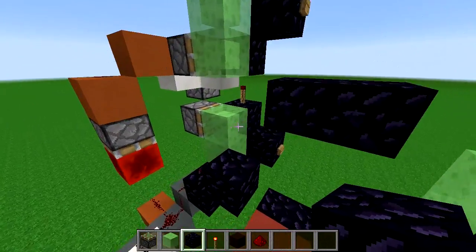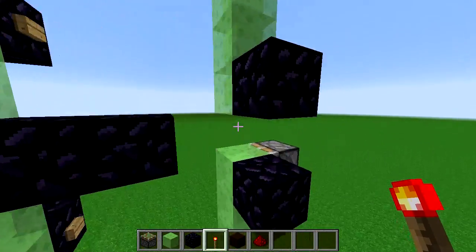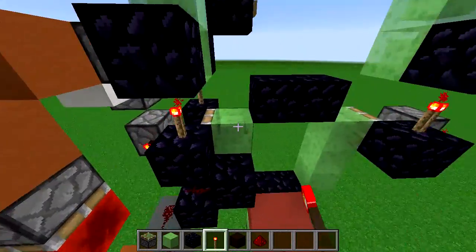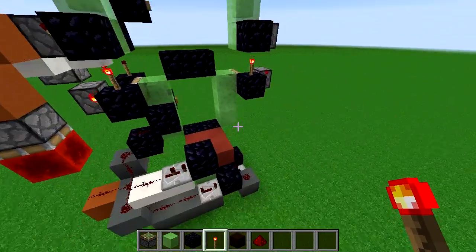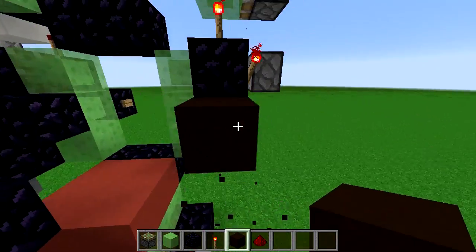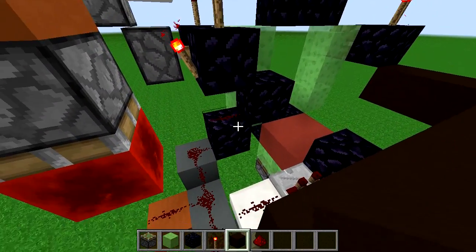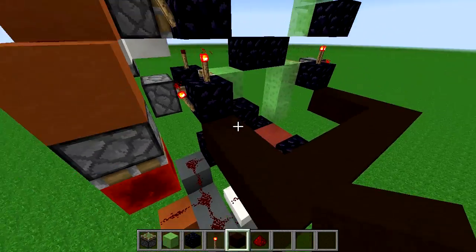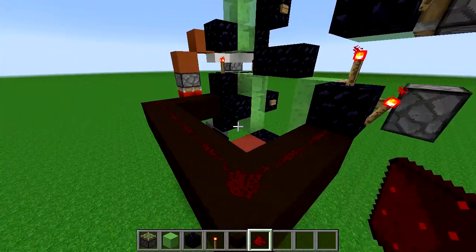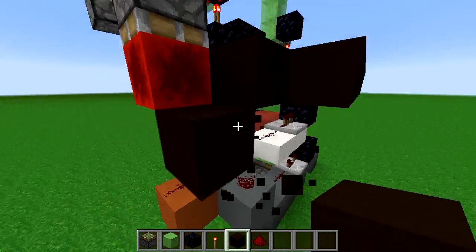To wire up the doors, we put obsidian here, here, here, and here, with torches on the sides of all of them, and then a torch on top of this one. That means the doors will always be inverted from each other. Then redstone wire connects them both together, and that gets powered from this redstone block.